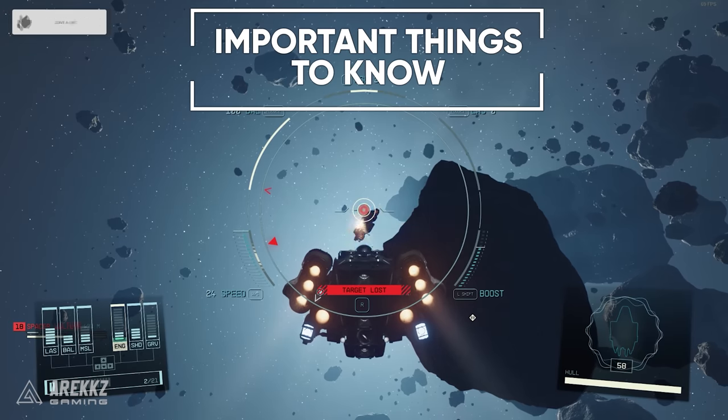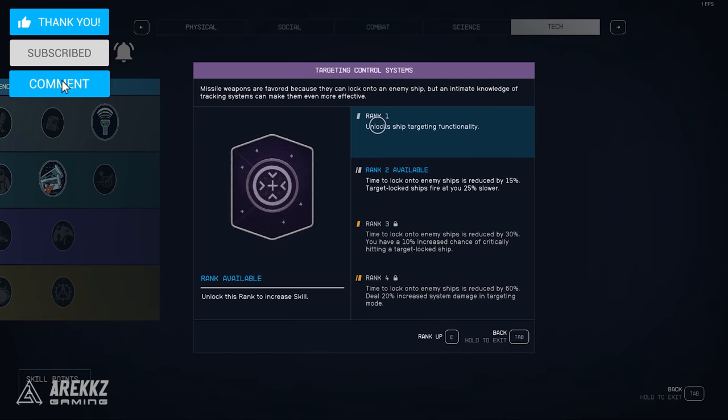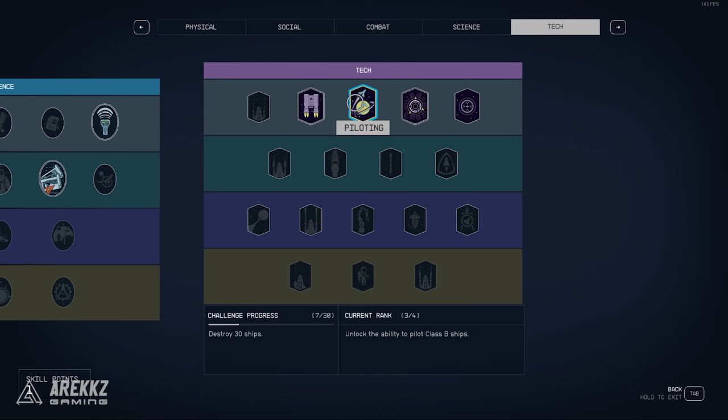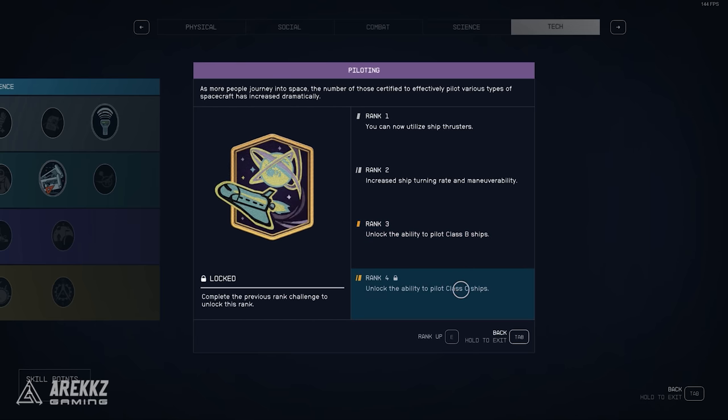Here are some important things to know. You will need the targeting system skill — one level in this will do because it unlocks the ship targeting functionality, which is required. Note that you may also need rank 3 or 4 in the piloting skill, which is required to pilot class B or C ships. You cannot steal a class B or C ship if you don't have the piloting skill high enough.